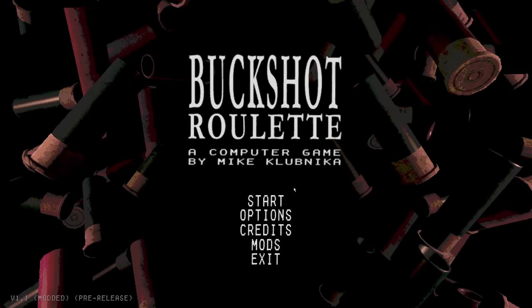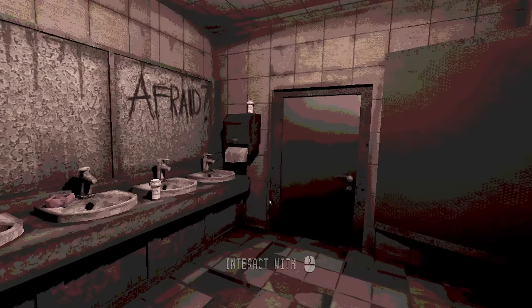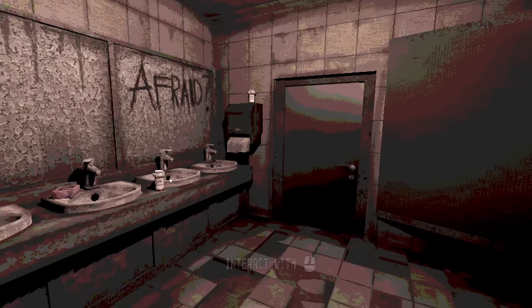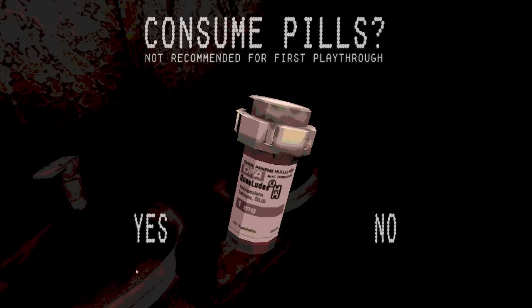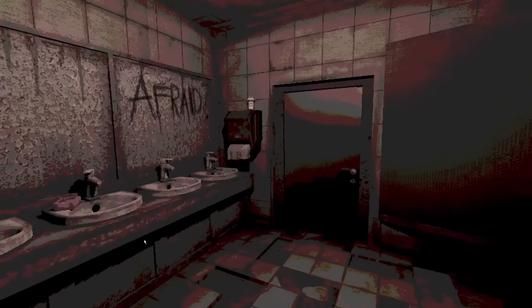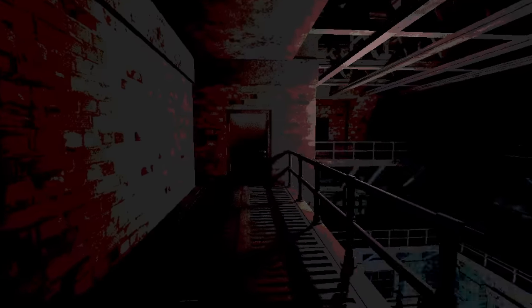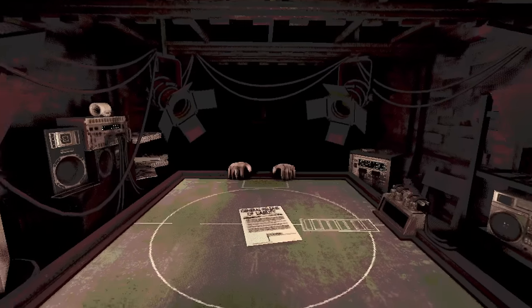Without further ado, let's jump into it. Let's try to go up against this smarter dealer. What I want to do initially is go into it as if it were the normal dealer — basically do what I would do against the normal dealer and see how much my shit gets pushed in by this supposedly more intelligent dealer. That's probably what I'll do for the first run; see how far we get.